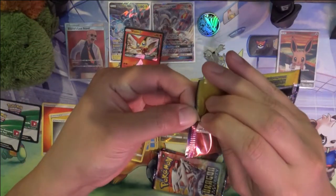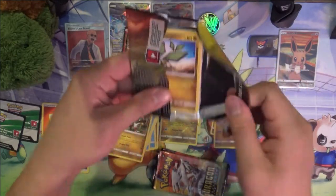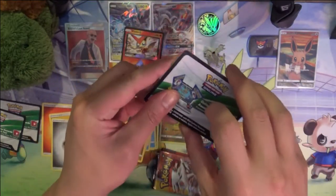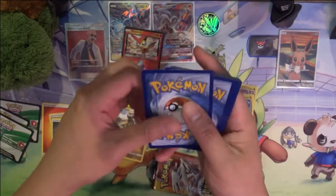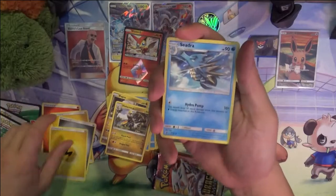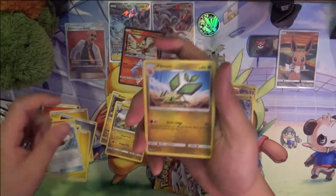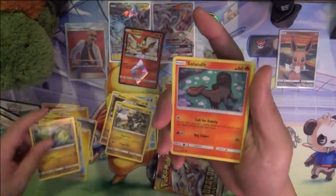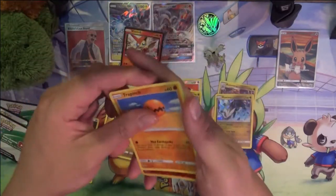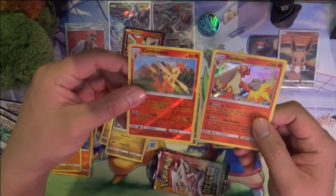When it's three prizes, certain decks like Buzzwall decks have the advantage of having a good GX and non-GX, so you might have to ultimately take like seven prizes. When you start introducing those Tag Team cards, I feel like they can create some interesting situations.